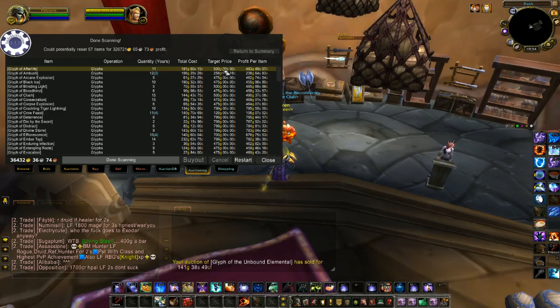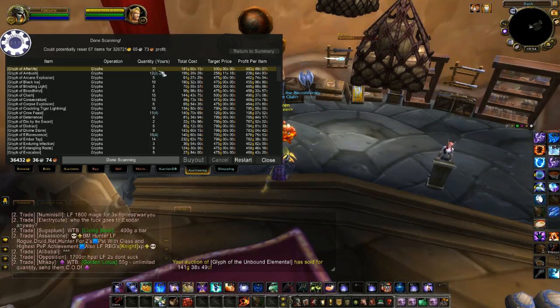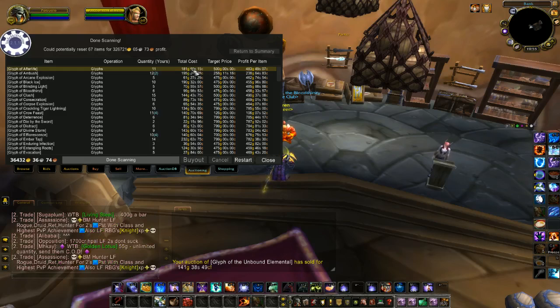Somebody has one up there for 500 gold that I'm not going to be buying. Profit Per Item: so by the time I buy them out — for me to buy out all 11 it's going to cost me 181 gold, and it's telling me I'm going to make a profit of 483 gold per item. So that's the target price. Mine is the price per glyph that I'm buying them at.